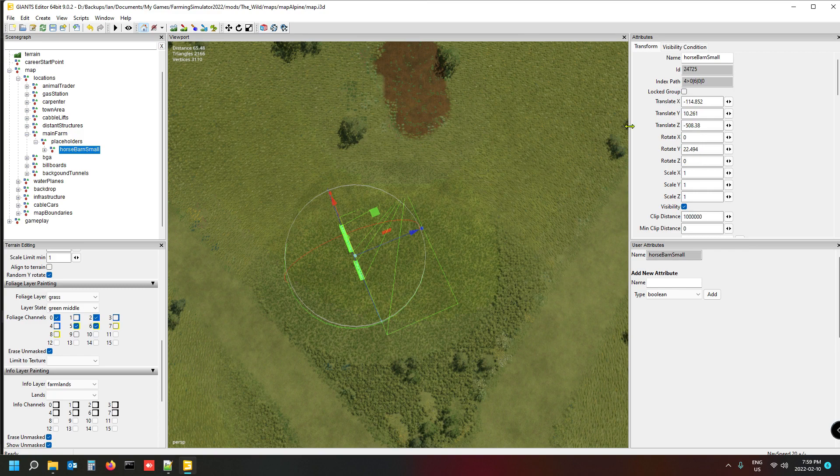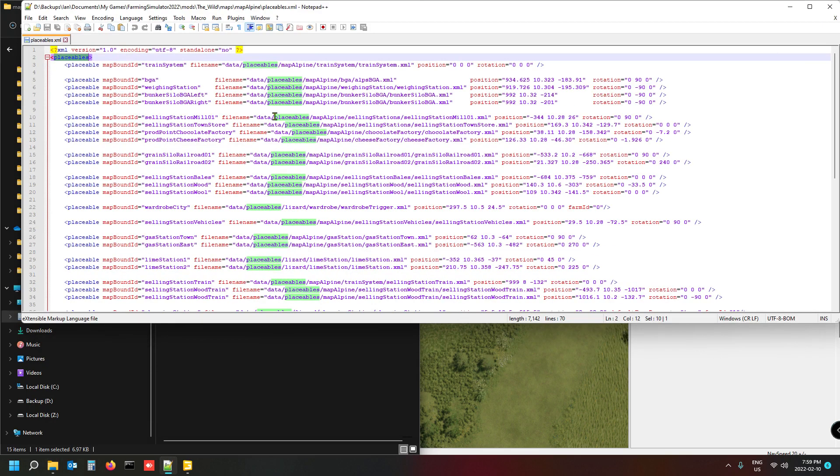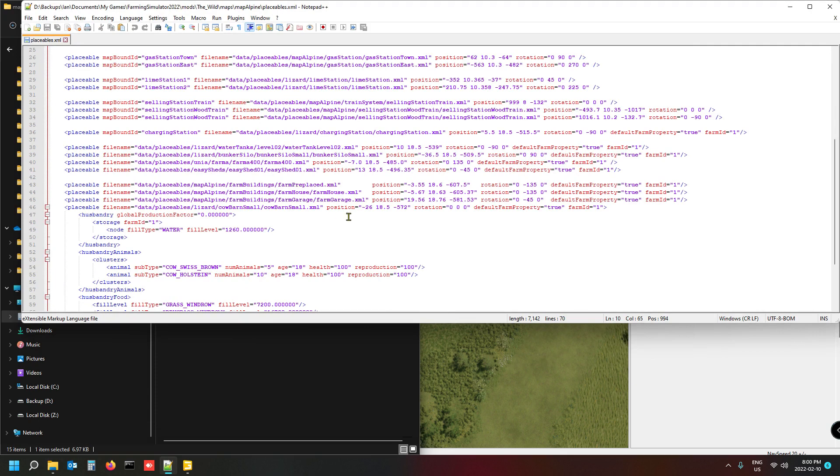To open the XML, go into your map directory and find the file called 'placeables'. Mine still has all the Alpine content in it, so I'm just going to add to it. I'll find the cow barn line of text in the XML to use as a reference and copy that.